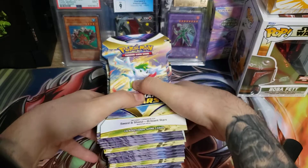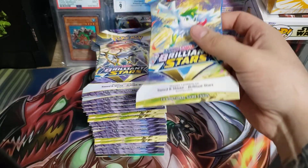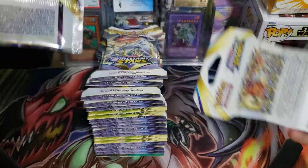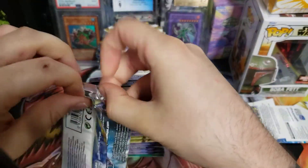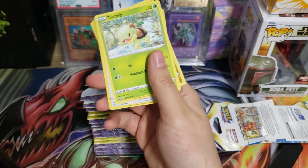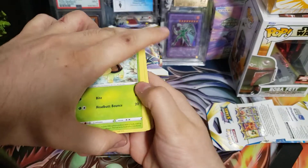We're going to crack these open — 20 of them — see what kind of sample size we get, see what kind of hits. Obviously booster boxes I do pretty well in, so let's crack these open and see if there's anything good. Obviously the coat card down over there.